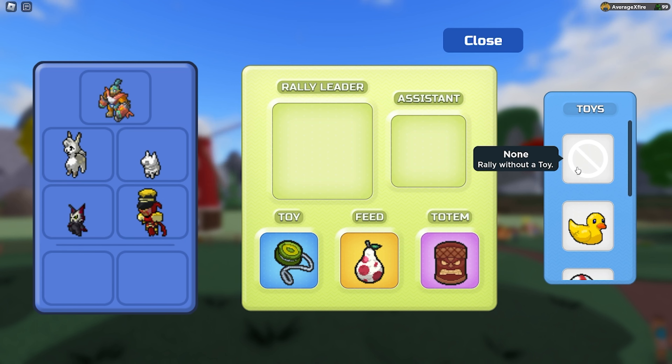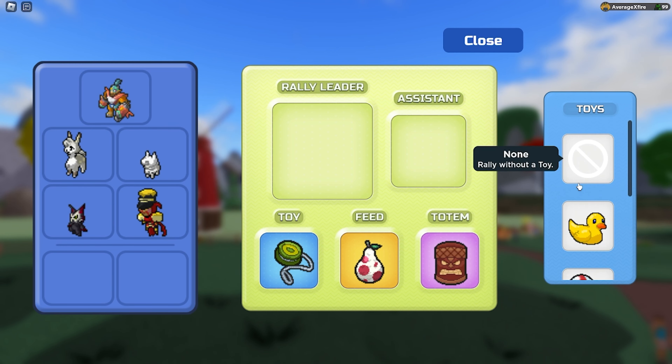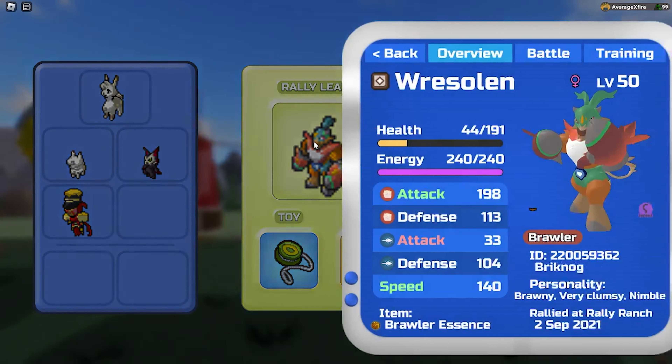For the toy, you can honestly use any of them, but I would suggest don't rally with a toy. Get your nature down first, and then use the yo-yo. For example, if I put a Wrestle in here, any Vari that will be rallied will always be Brawny Very Clumsy Nimble.